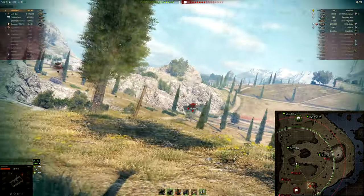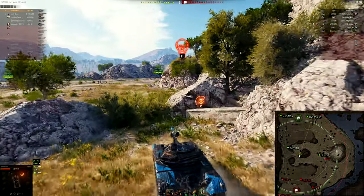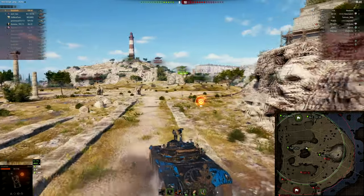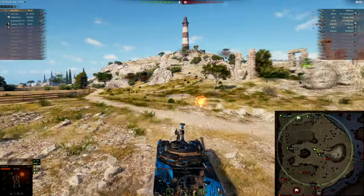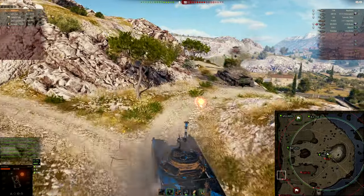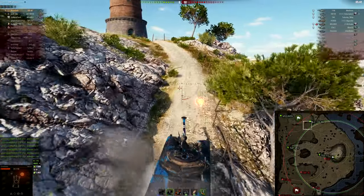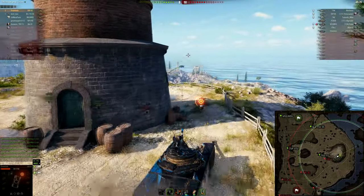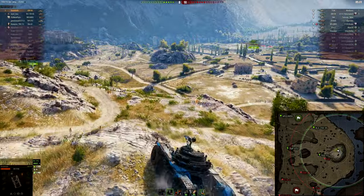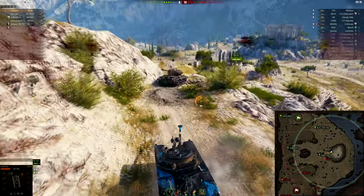Our arty takes a shot at him and misses. We respot the one-shot T54 - I really want to get this guy's gun out of the fight, but his hull is just angled way too well. I know I'm going to get spotted there, so I zoom away to make it harder for arty to hit me, and get around behind the center hill for protection from arty. Now I'm going to try and find this T49 - we haven't seen him in a long time. He was really aggressive when he moved into the middle initially, so I'm thinking maybe he's on top of the hill waiting. I'm ready to do a one-on-one even with my hit points - just need to find where the T49 went.